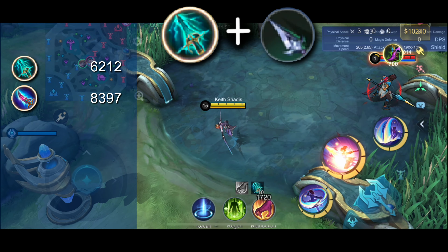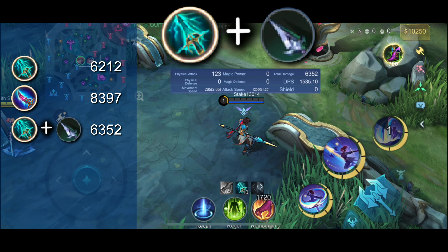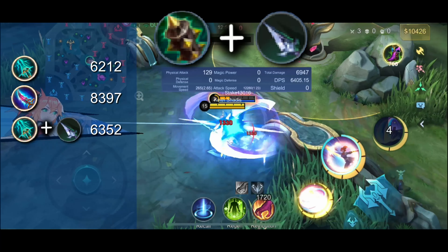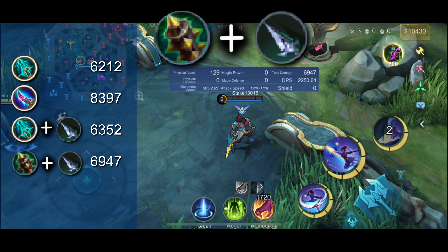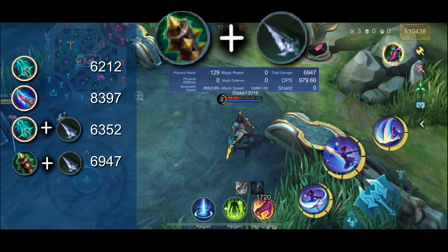So let's combine a dagger with the Skypiercer, and that gives us 6,352 damage. Now here's the interesting part: if you combine the Fury Hammer with the dagger, it gives 6,947 damage, and it's much cheaper than the Skypiercer itself.